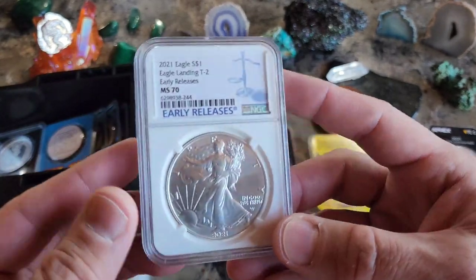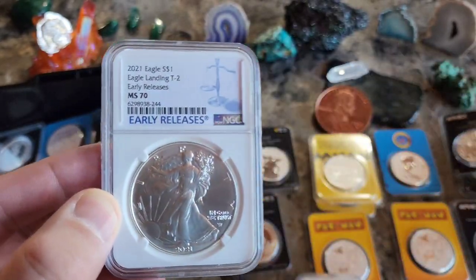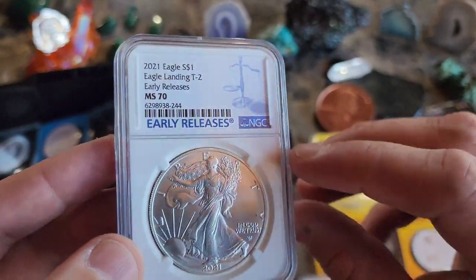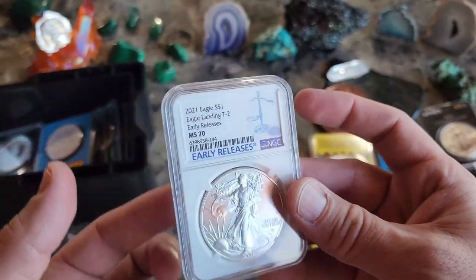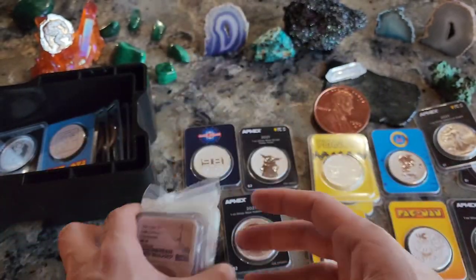I did pick up some of these 2021 Type 2s. Instead of TEPs I decided to try slabs, and yes I am trying NGC first — I kind of like the white background, just personal preference. Type 2 — I figured I'd pick these up because they might go up in value one day. Just a couple of them, nothing too big a deal.